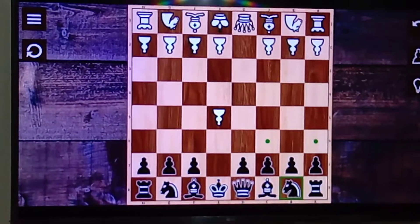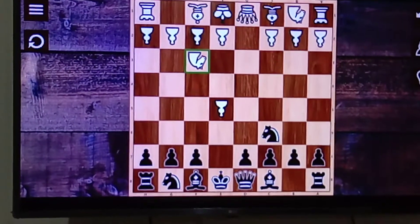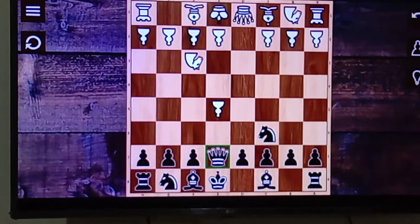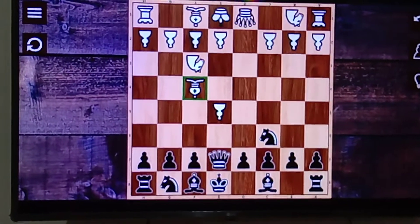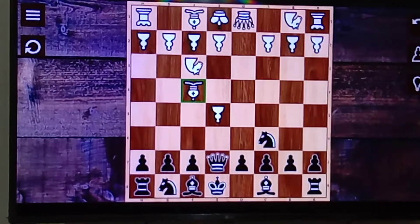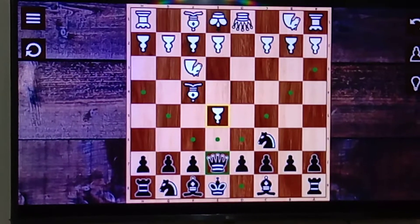We have to attack with our knight. In order to save the pawn, white will surely develop his knight, defending that point. Then we attack with our queen — this is a double attack. White will again develop his bishop, and this is the move I see from most people. That is why this is also known as the Indian Gambit.